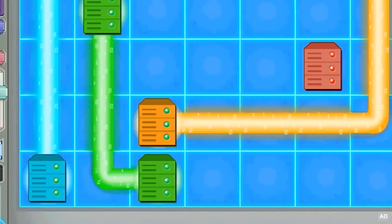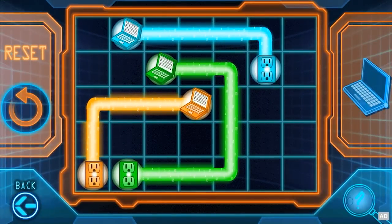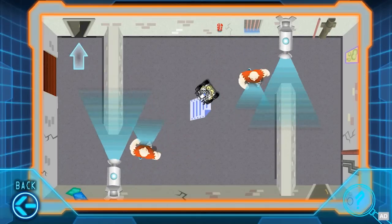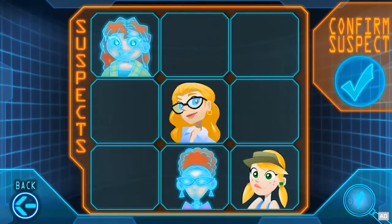Practice connecting servers to servers and computers to power, but don't let any of the wires get crossed. Trace a safe route through dangerous obstacles so a special robot operative can scan and retrieve secret files. Use deductive reasoning skills to identify criminals.